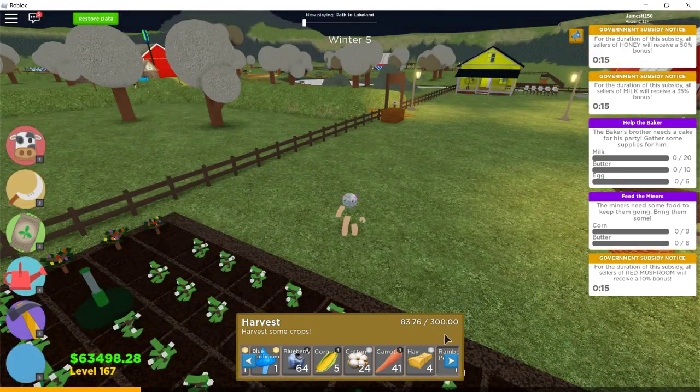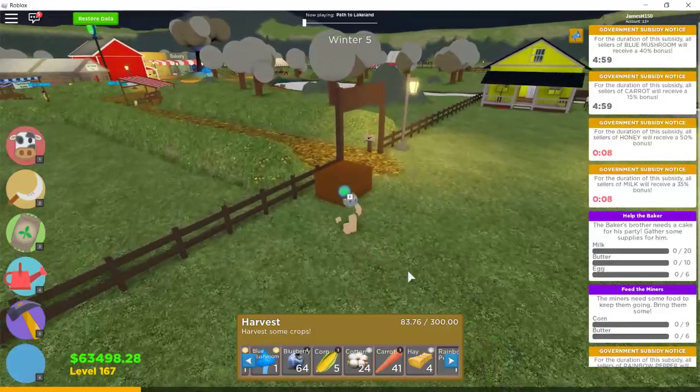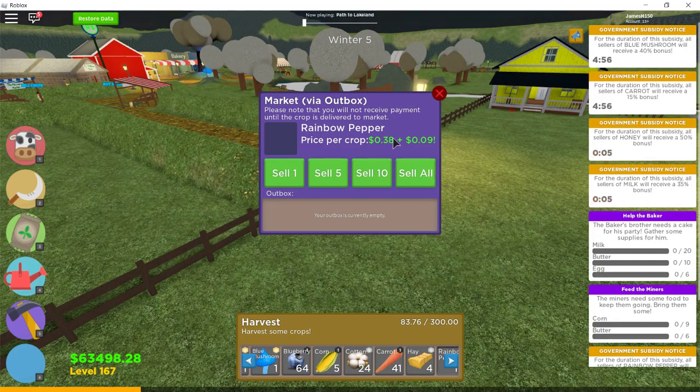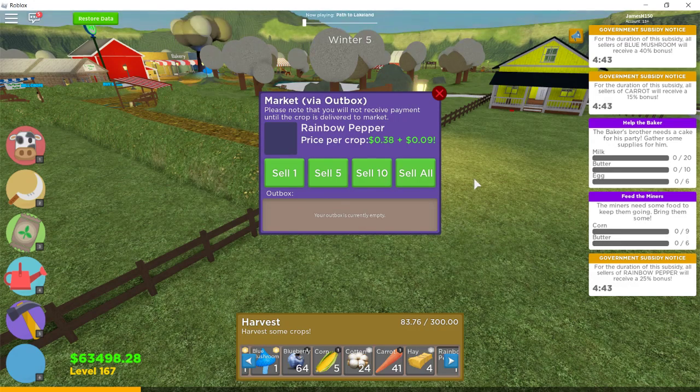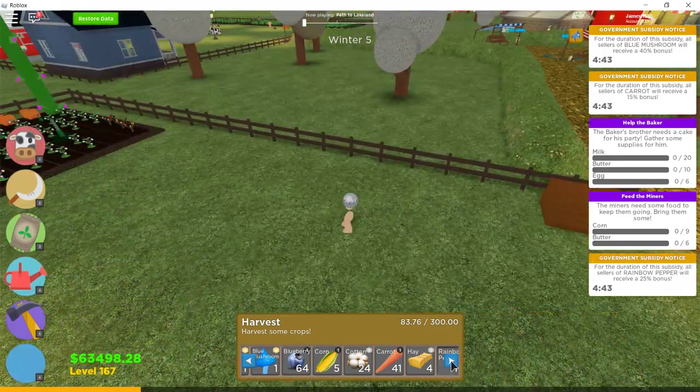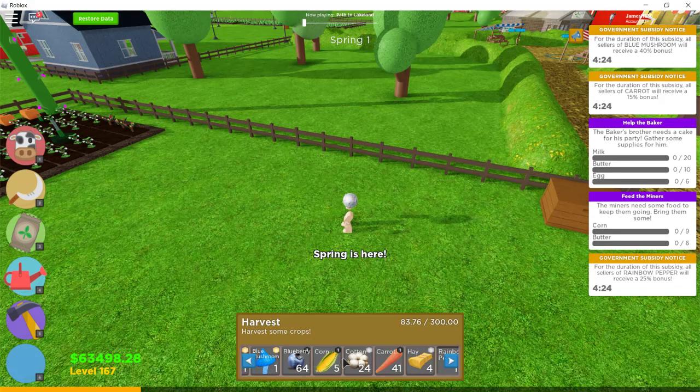When I walked over to that area, we saw what the rainbow pepper is worth now. I don't even remember the old price, but it's worth this much now because there's a bonus with it, which is actually pretty good. I think we said they were around nine cents each. And if we look at the hay, carrots, cotton, corn, and blueberries, at the top there are these little circle icons.